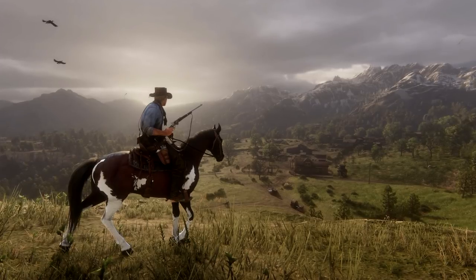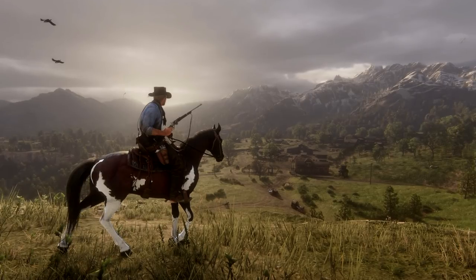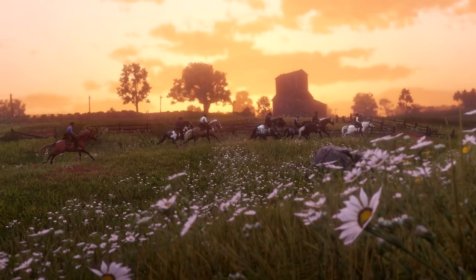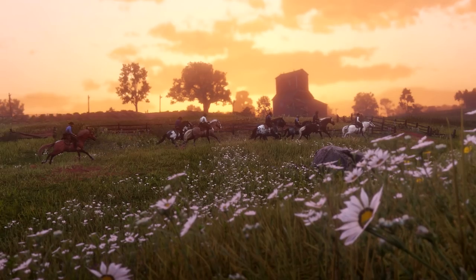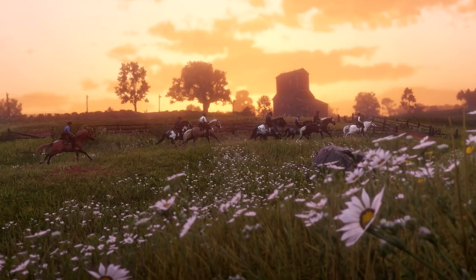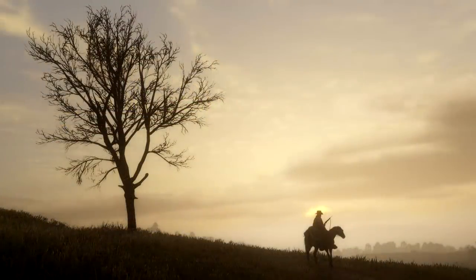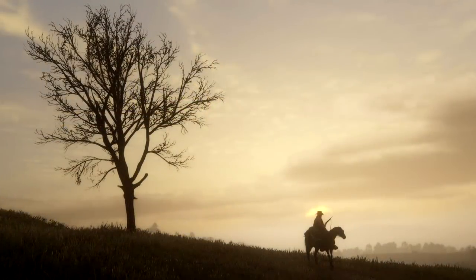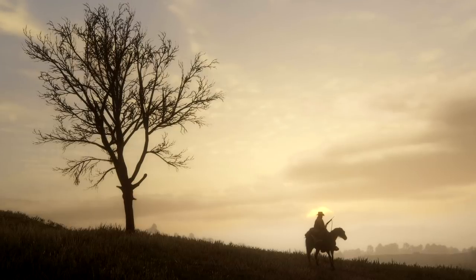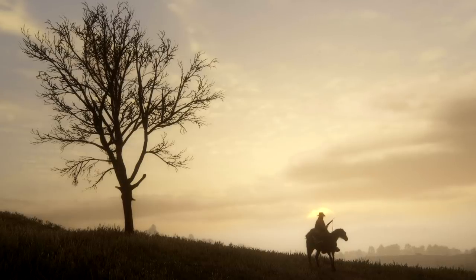There's also, speaking of cameras, a new sort of cinematic camera. It's kind of the same as it was in GTA 5, but they tweaked it and it's a lot better now. It will now automatically trigger in certain instances, like the long journey to a mission's location, and will frame the journey with a montage of shots that emphasize the landscape and traveling of the group. You can break out of it at any time. But while you are in cinematic mode, if you hold X, Arthur will ride at the same pace of the people you are near.